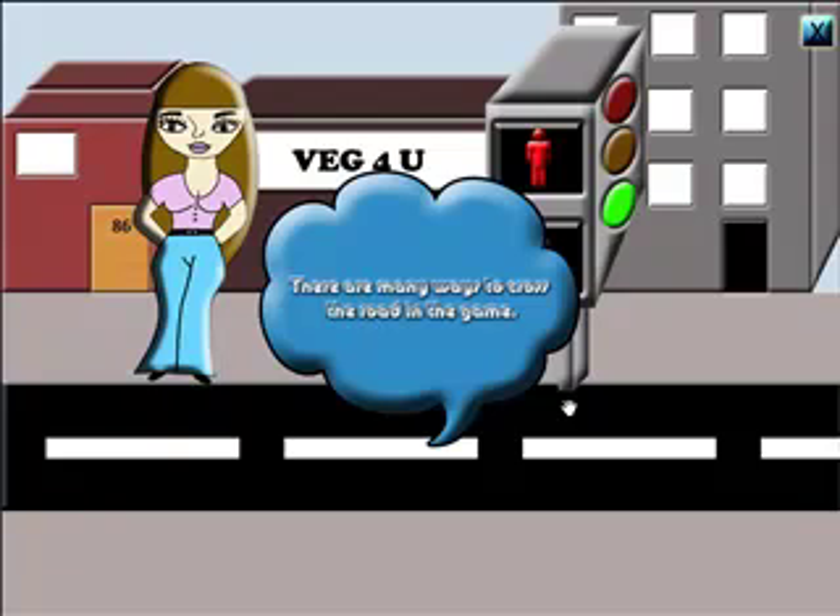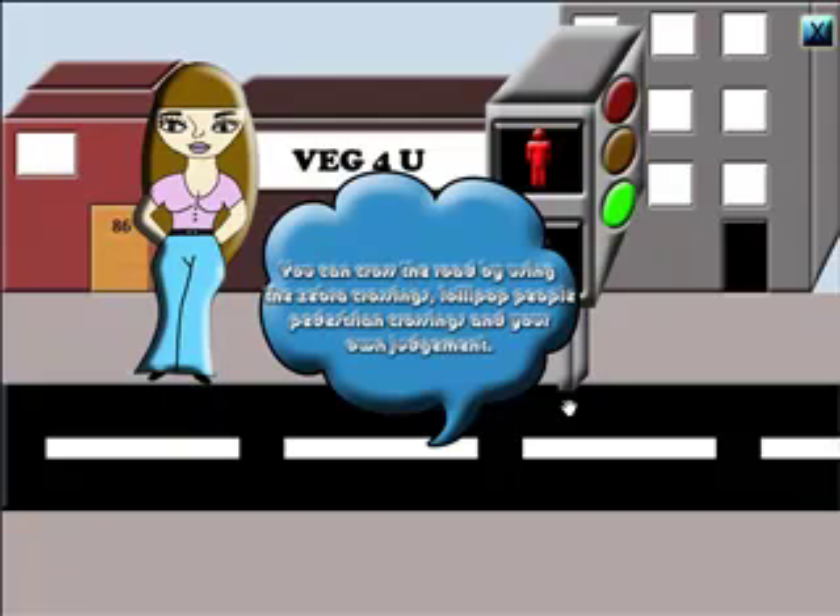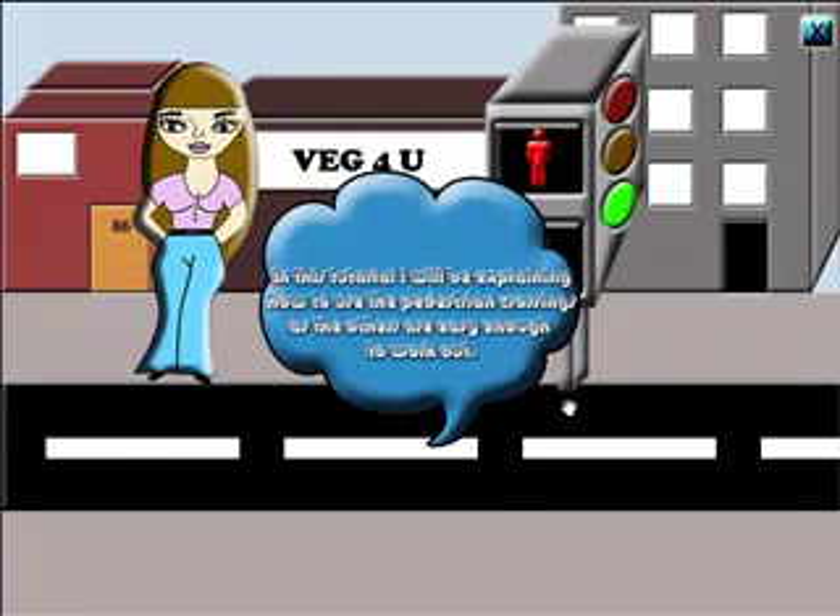There are many ways to cross the road in the game. You can cross the road by using the zebra crossings, lollipop people, pedestrian crossings and your own judgement. In this tutorial, I will be explaining how to use the pedestrian crossings, as others are easy enough to work out.